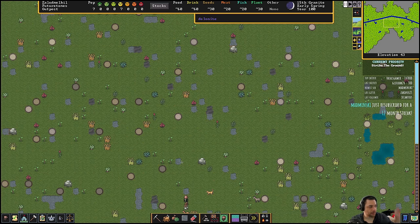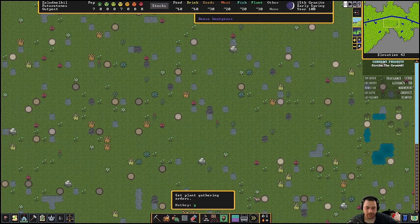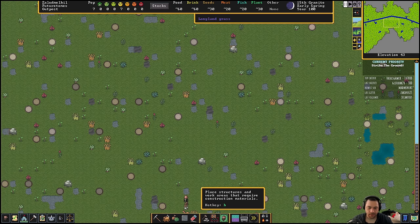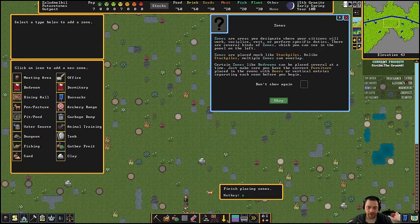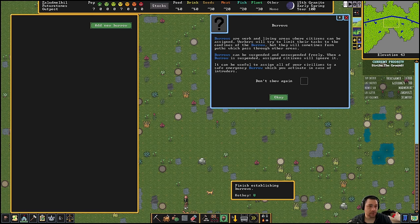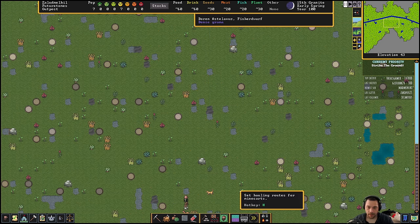At the bottom UI we have: dig, chop down trees, gather plants, smooth or engrave walls, erase, build, stockpiles, meeting areas, and burrow. What a burrow is, is sort of like zone restrictions in RimWorld — where you can say, hey, in the case of danger only go to these specific areas. Your civilians should enter that specific designated safe area. Then there are mine carts.